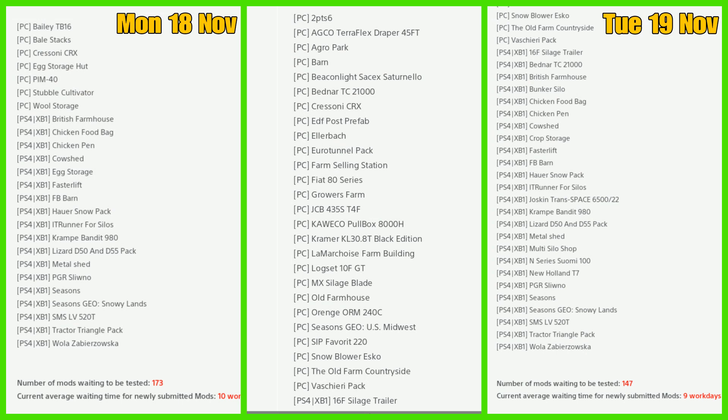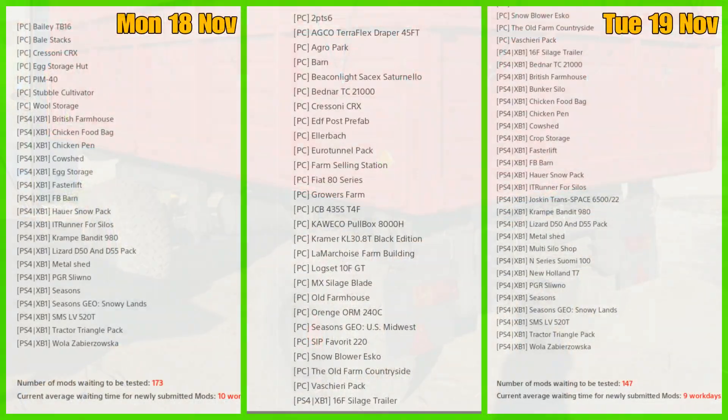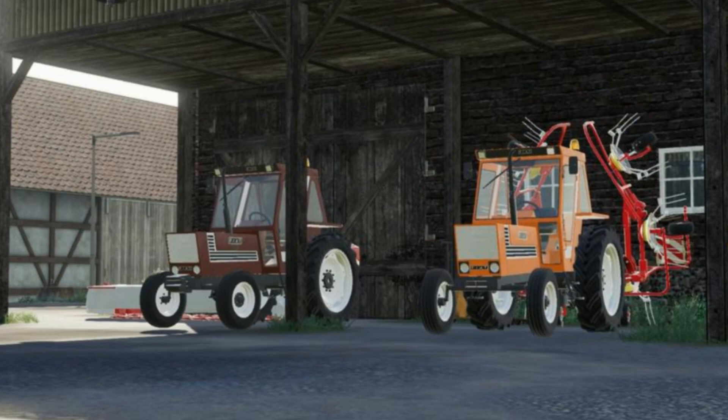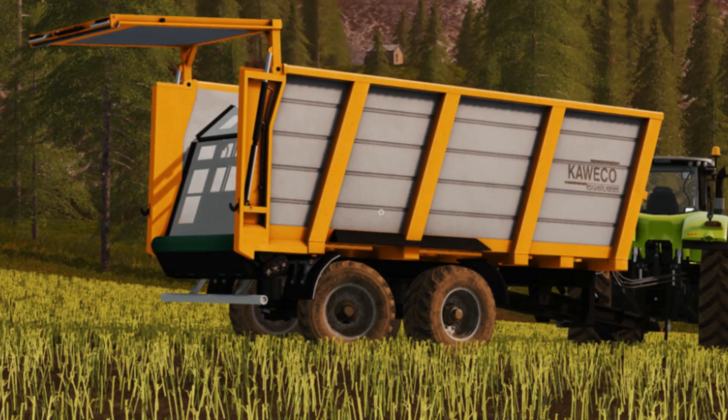Going over to today's Mods in Testing list, we have for PC: the 2PTS6, AGCO Teraflex Draper 45 foot, Agro Park Barn, Beacon Light, Saccas Certinello, Bedner TC 2100, the Crossini CRX is back in, EDF Post Prefab, the Ellabac, Euro Tunnel, Farm Selling Station, and Fiat 80 Series.